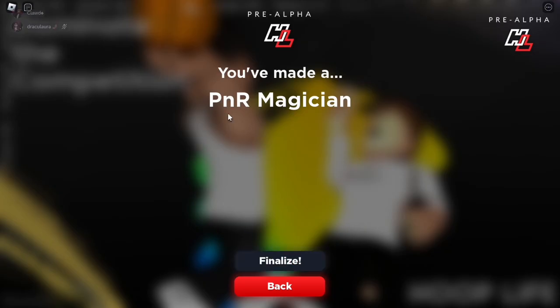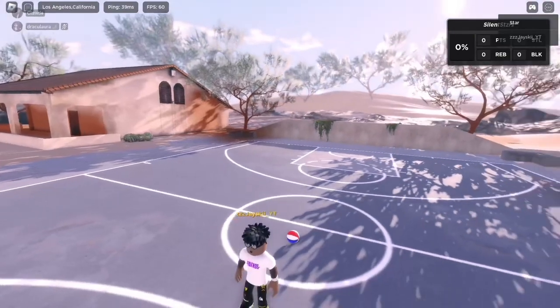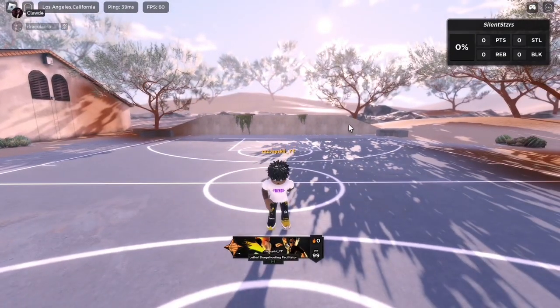This is the best build right here. You're gonna be called a PNR magician. That's it — let's hope he doesn't cook us too hard. Give us a ball, maybe.